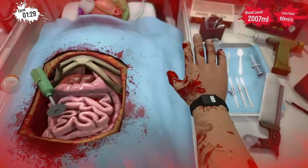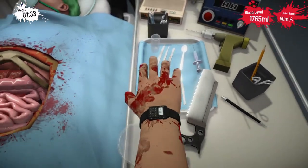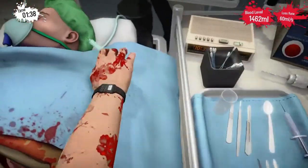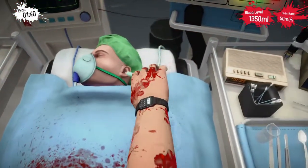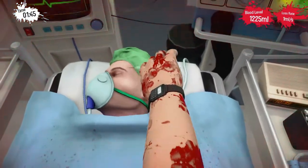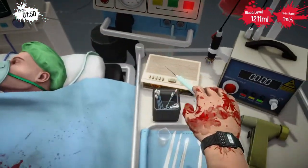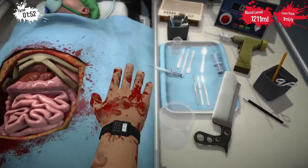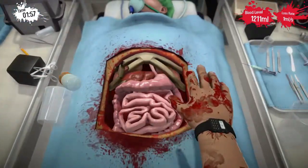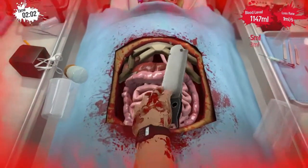Holy crap, I'm losing a lot of blood here. Hold on to this Bob — never mind, you don't need to hold on to that. Take that — right in the face! There we go, okay, you're not losing any blood. So where's the saw? It actually fell on the ground.